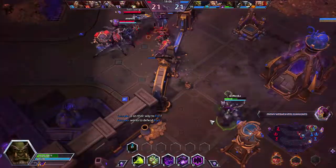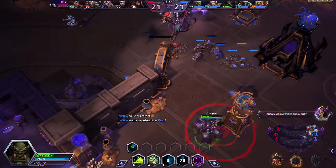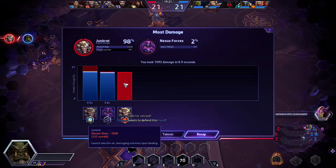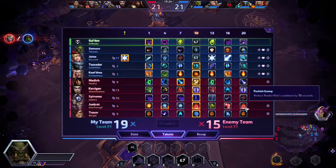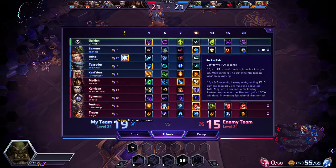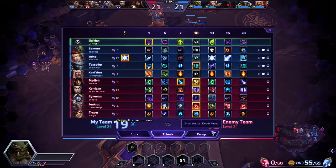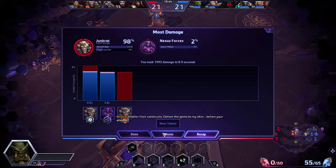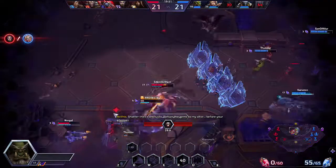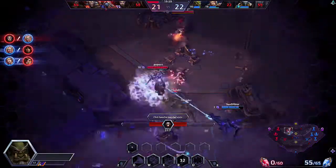I use my Healthstone here. Wow, this Junkrat — oh my gosh, that was enough to kill me. At this point in the game at level 21 it does 1700 damage. I was not aware it could do that much damage. With that cooldown reduction that just seems broken, especially against all these assassins — he can one-shot any of us with that ult of his.